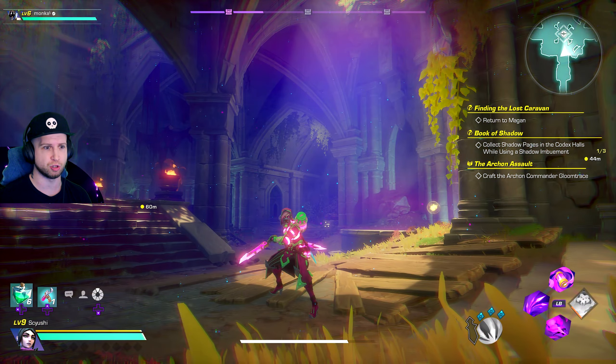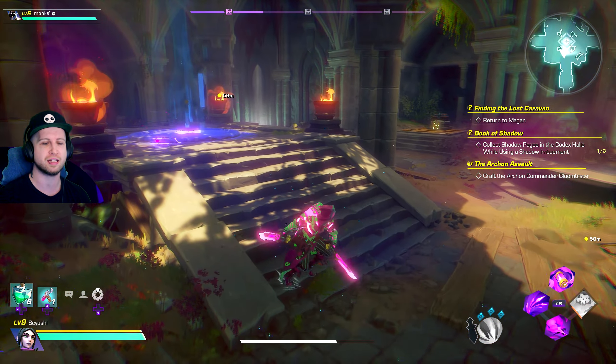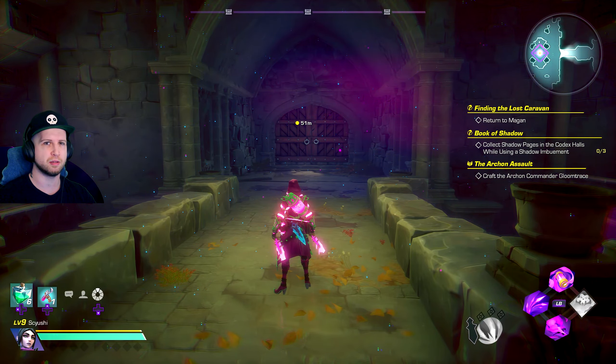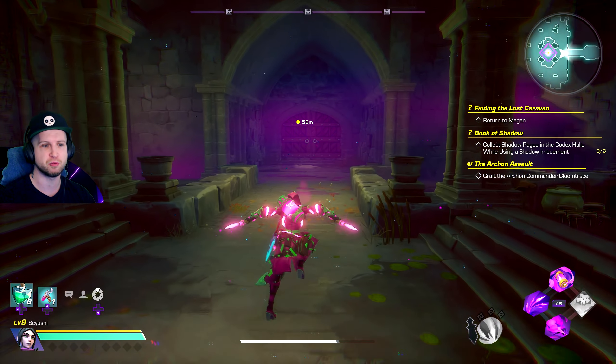When you dodge, you see how your character glows? That's actually the iframe window, or invulnerability frames, meaning that you can dodge through attacks and not take any damage. Another thing that I don't really see many people use, but is entirely possible to do, is if you're standing perfectly still with no input on your movement and then you press the dodge, you'll end up doing a back step.